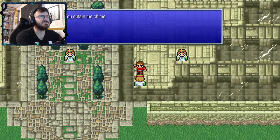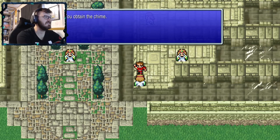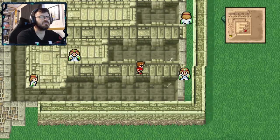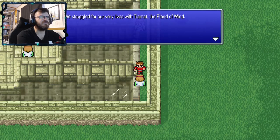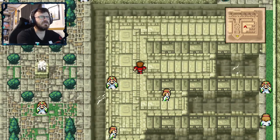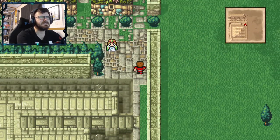Alright, so I'm thinking this is what we needed. I have not been talking to the bats. We started to realize that Tiamat, the fiend of wind, but our power was not enough. I talked to everyone on this side.